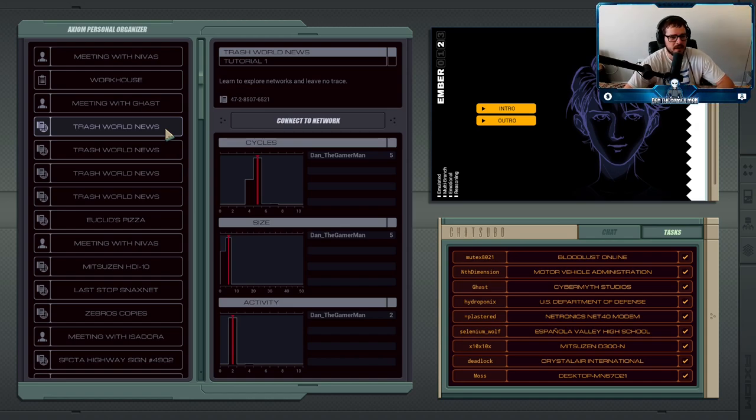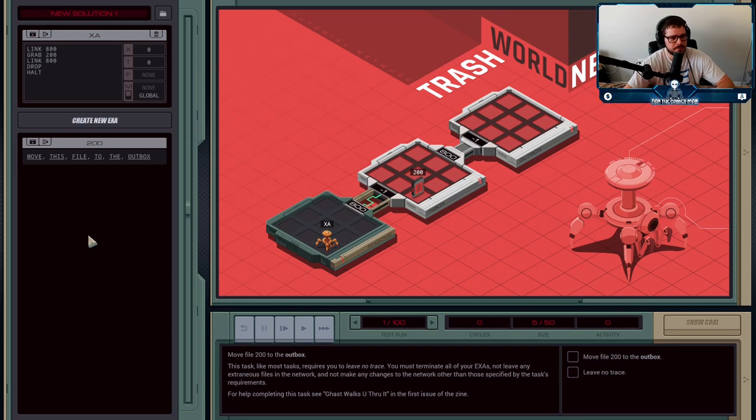The first job is learning how to explore your network and to not leave any trace behind. The task is very simple: we've got our little execution agent here, who starts out as XA. If you want to create a new one, it would be XB, XC, and so on. These agents can hold code to tell them what to execute. For the first mission, all you have to do is take file 200 from the host called the inbox and move it over to the outbox.